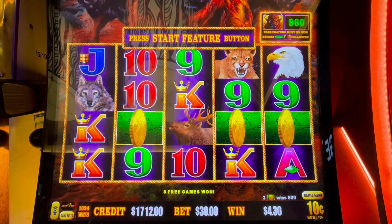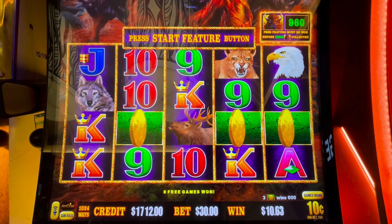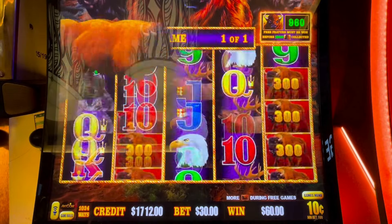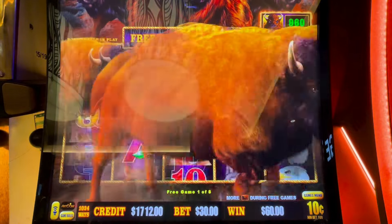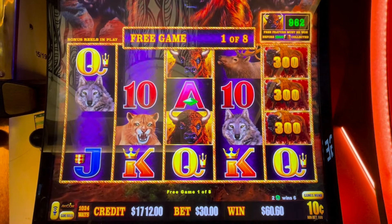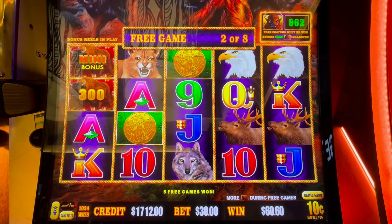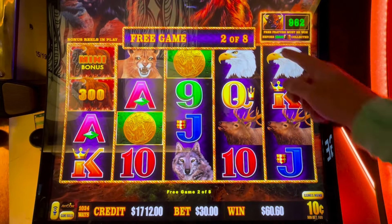What you really want with these free games, in addition to the multipliers on the wilds, are tens and tons of two or four more points for retriggers. That's not a good spin. That'll get us five more — thirteen.